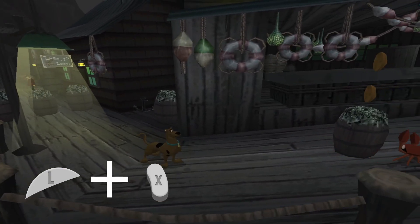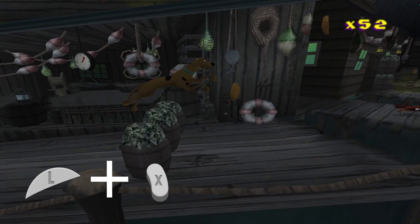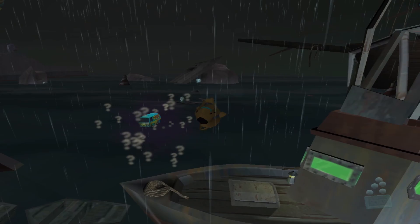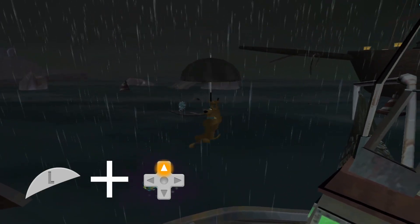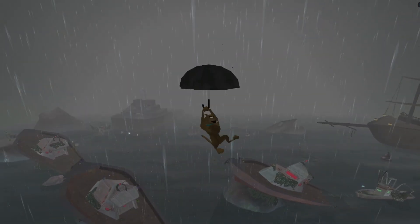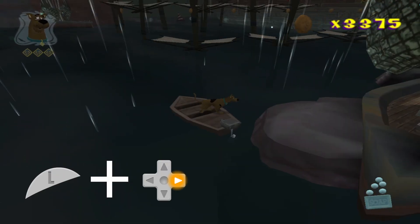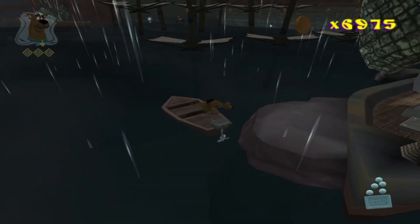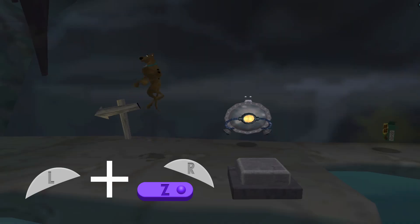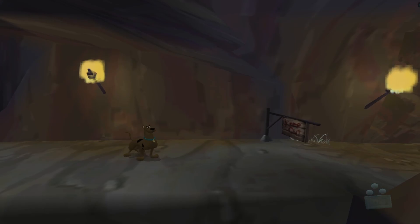L and X will give you the heart source speed boost, which lasts for 7 seconds unless you don't leave the ground, in which case it will last forever. L and D-pad up enables infinite float, which lets you glide upwards with the umbrella. This can be disabled using L and D-pad down. L and D-pad right will give you 1000 snacks and L and D-pad left will give you one health. L and Z and R lets you instantly void warp from anywhere in a level.